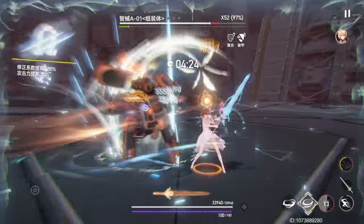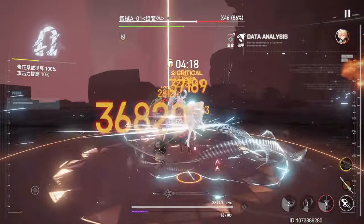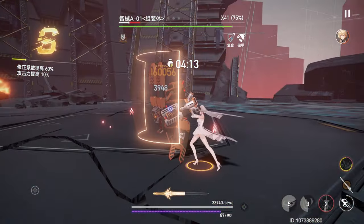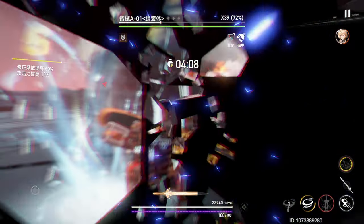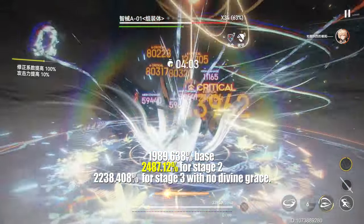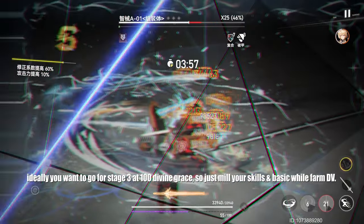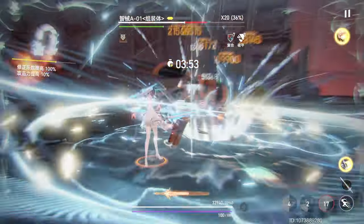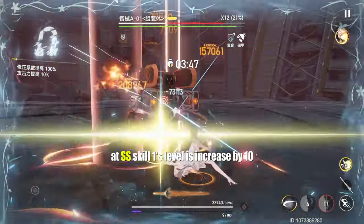Her kit is fairly straightforward. The only issue you might have is keeping an eye on your target and the visual cue for the stage 3 variant of her skills. The second stage of her skills has a higher damage multiplier than stage 3 when used without enough Divine Grace, so don't spam stage 3 just because you can — only use it when you have 50+ Divine Grace. The damage multiplier for skill 1 and 2 are the same at base S rank, so it doesn't matter which one you prioritize when your Divine Grace is full. At double S, skill 1 will have a higher multiplier, so prioritize it when your Divine Grace is full.